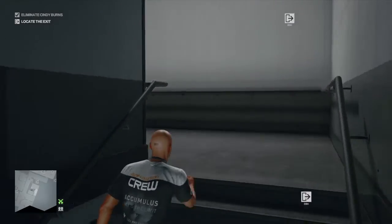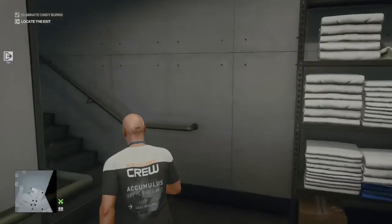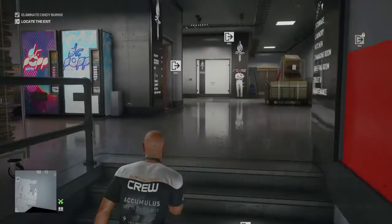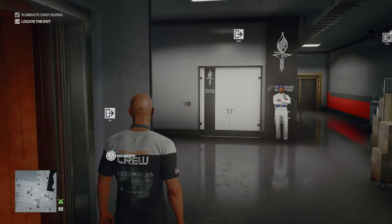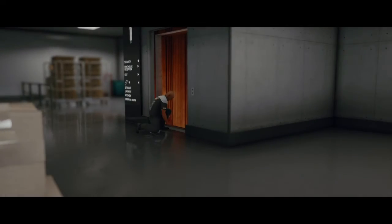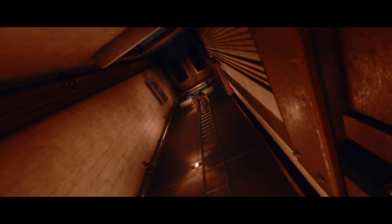All that's left for us to do is make good our escape. If we head out of the bathroom and around to our left, make our way up the stairs to the top, we can take the elevator exit. There we go — one more contract taken care of. I have been Anubis and I will see you all in the next video.